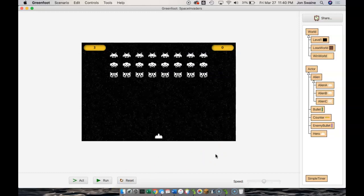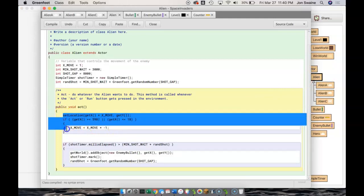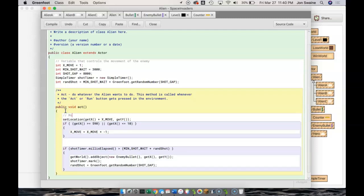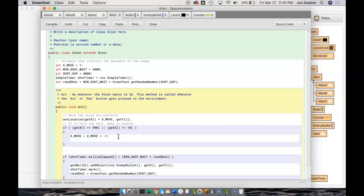Now what we want to do is every time the alien hits the wall, we want the alien to move down the screen — we haven't addressed that part yet. In the Alien class, this is where the behavior is. We can see code that says if it hits the wall, make it bounce, but if it hits the wall we also want to alter its Y coordinate.